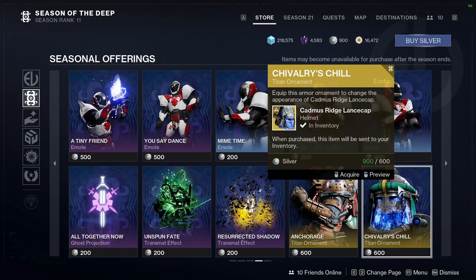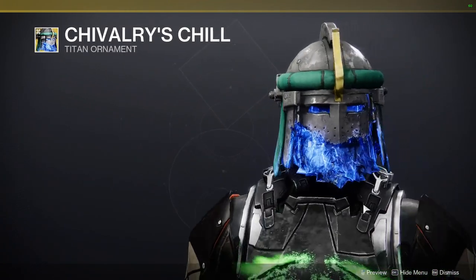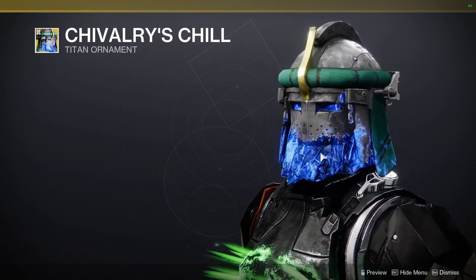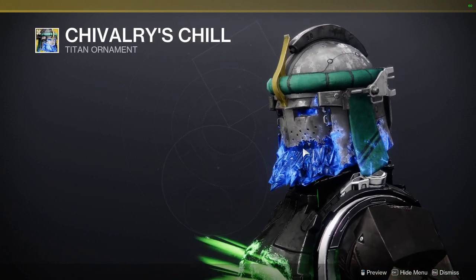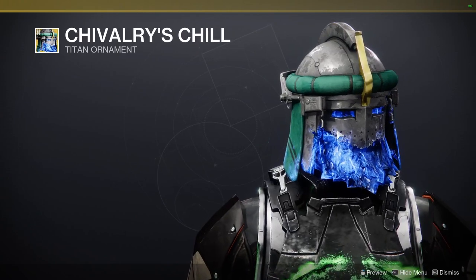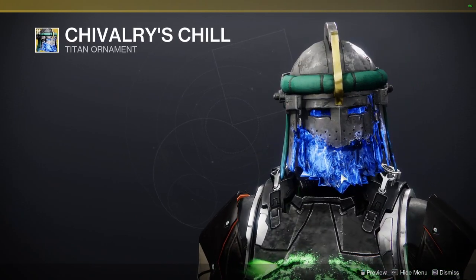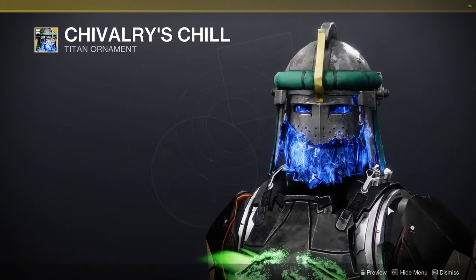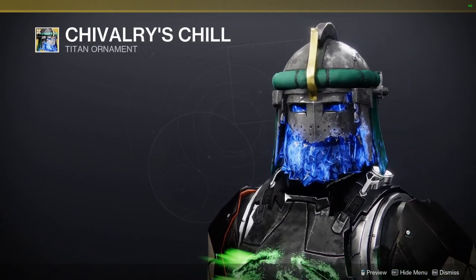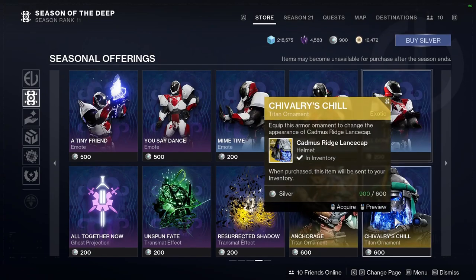We have Chivalry's Chill with the Cadmus Ridge Lance Cap, which kills me because I want to say it's cool — oh my god, this is so cool. But I think what ruins it is just the beard. It would have been cooler if the helmet actually went down and the ice was creeping from below, because this just looks like an ice beard. And the ice doesn't change color, so you're stuck with this blue. This definitely did not need an ornament — there are other exotics that Titans could have gotten. Fucking Cadmus Ridge, really?